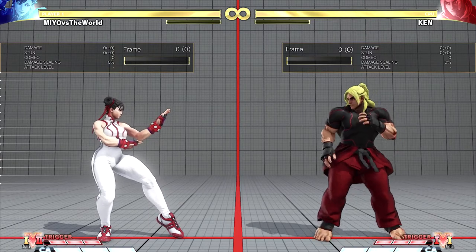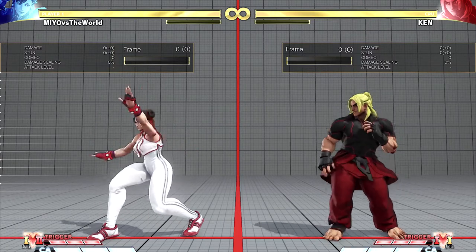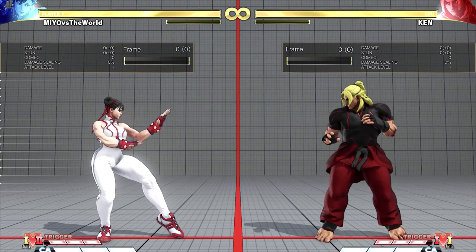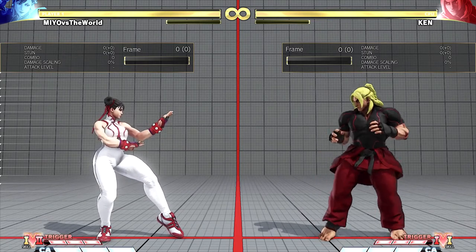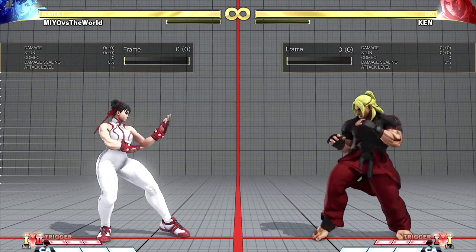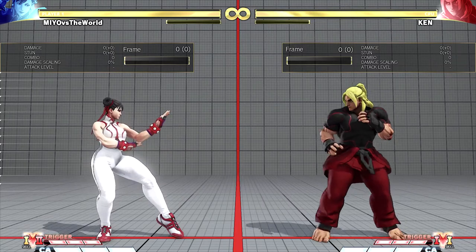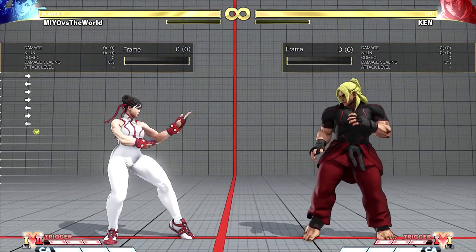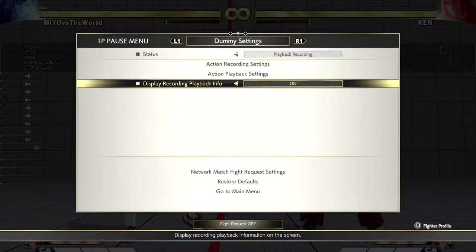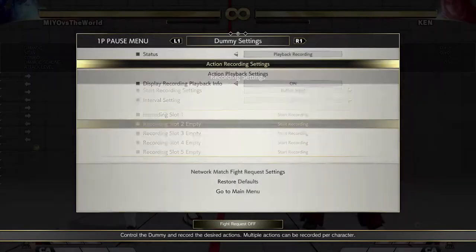All right, let's get this started. Many characters in the game have normals with certain functions and purposes they're supposed to be used for. The first basic tip I'm going to cover is standing medium kick. Many people should know this, but if you don't that's all right. I'm going to go ahead and set my computer to do a low attack.